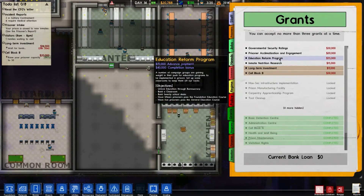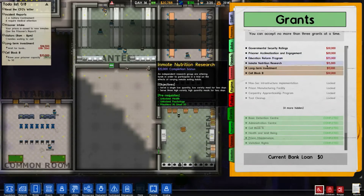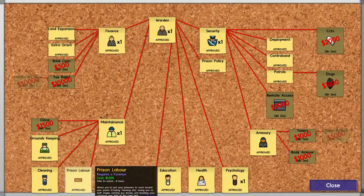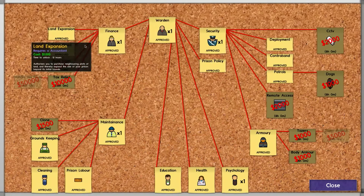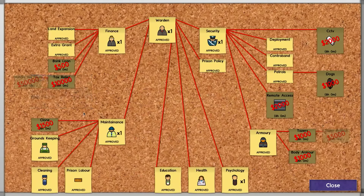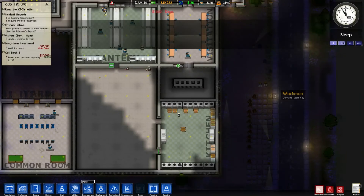What else can we do? Assigned dog handlers, prisoner education, inmate nutrition - prisoners at least 20. I kind of don't want to do that sort of stuff yet. Let's go bureaucracy again. We can now start buying land. Bank loans. Okay, maybe we can start unlocking dogs. I think we kind of need to start getting some sniffer dogs for drugs, because we're having a big drug issue at the moment.